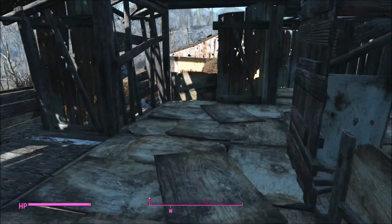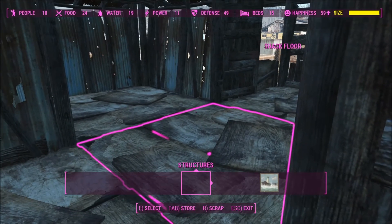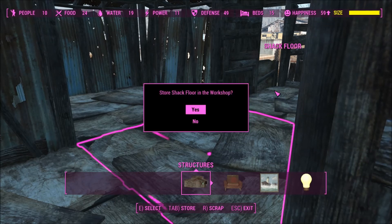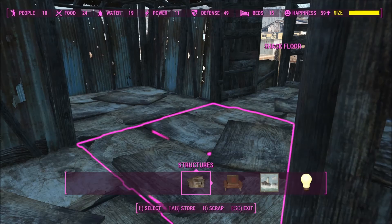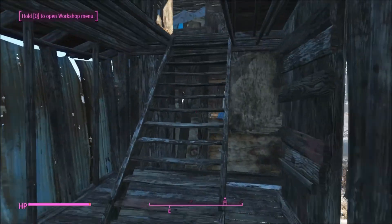So this room is right now empty. When I go into workshop mode, I've reached almost my max size — you can see it on the right, it's in yellow. That means I can't build anymore really, unless I use a mod to increase the size limit.